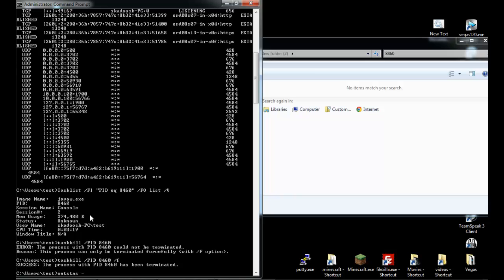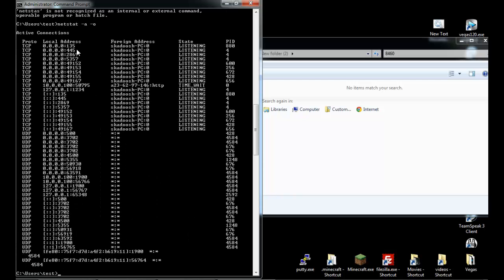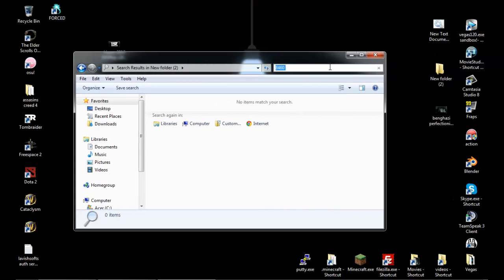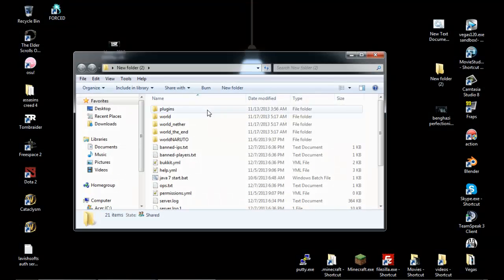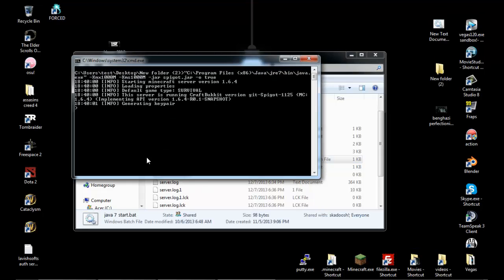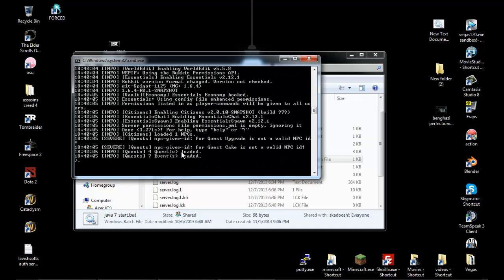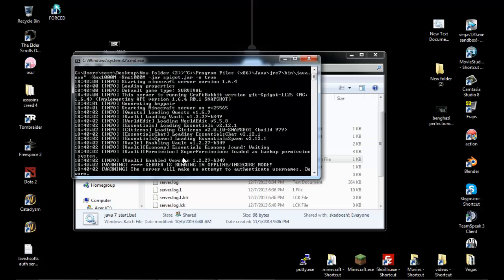Then I can go back and check it again — netstat -a -o — enter. Now I can go through here and see there's nothing running on 25565 anymore. So let's open my Minecraft folder again and start up my server on 25565. And there it is — server starts, it works perfectly fine, back on my 25565 port.